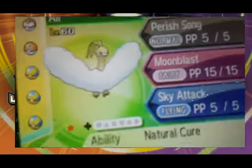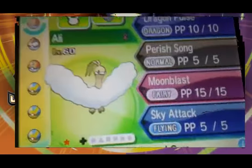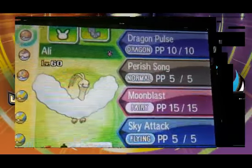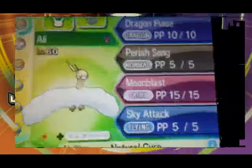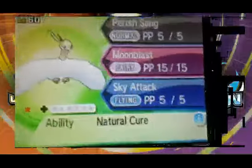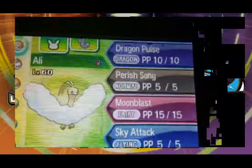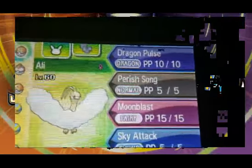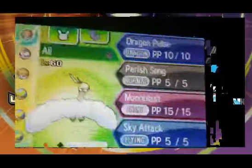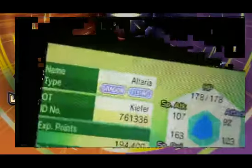We'll be starting with Altaria. This is one of the wormhole shinies — get a good focus on it. You can go through the Ultra Wormholes in Ultra Sun and Ultra Moon; there's a mini game to go through them. This is one of the normal shinies you can get, not one of the legendaries, but you can find all the legendaries in there. This one is tricky to catch because it can kill itself with Perish Song, so there's that to be mindful of.